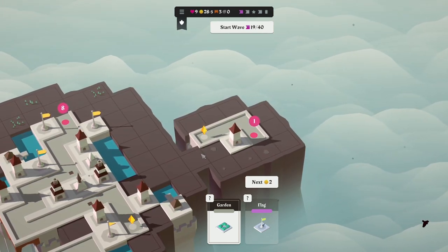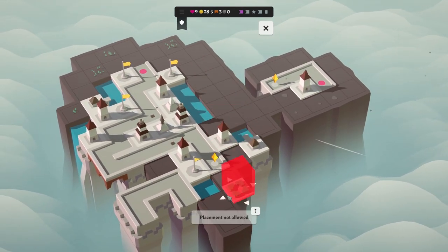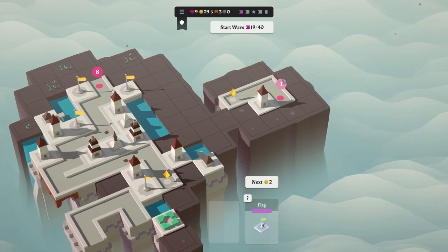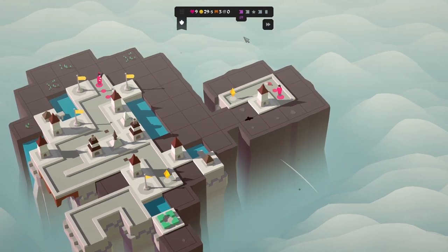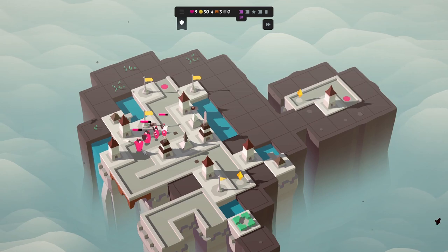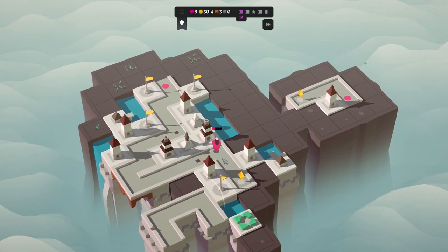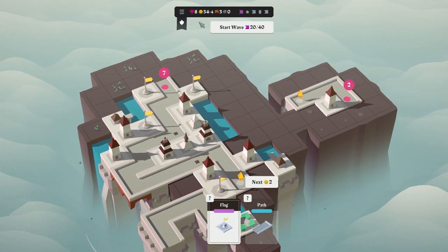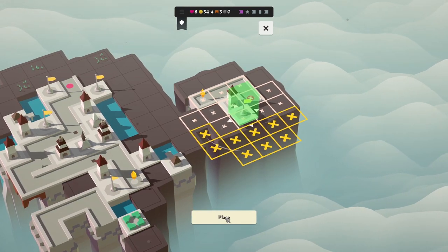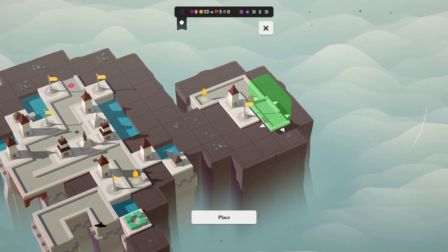We place a garden for a small money gain. One person comes from the new entrance and is dealt with easily. Income increases by four. A big beardy fella gets through on the next wave and takes another heart away — down to seven. After wave 20, the Founders Guild ability triggers and we gain a heart back. We're also offered relics: 'Accumulation' to grow the entire isle, or 'Carte Blanche' to draw bonus cards twice.